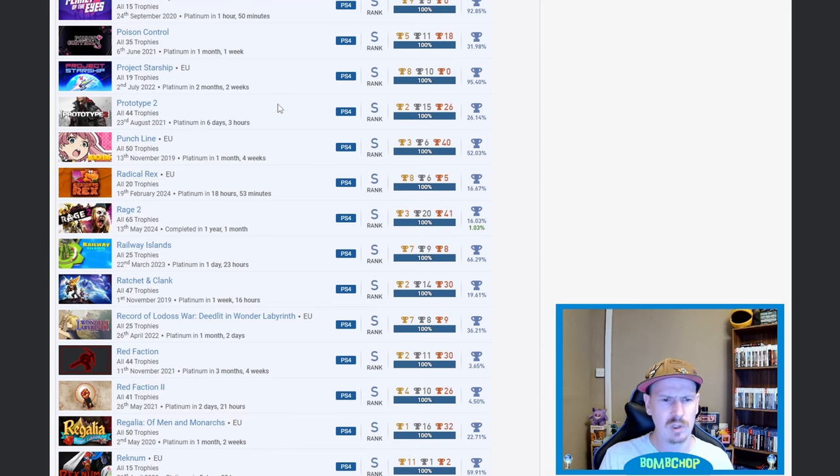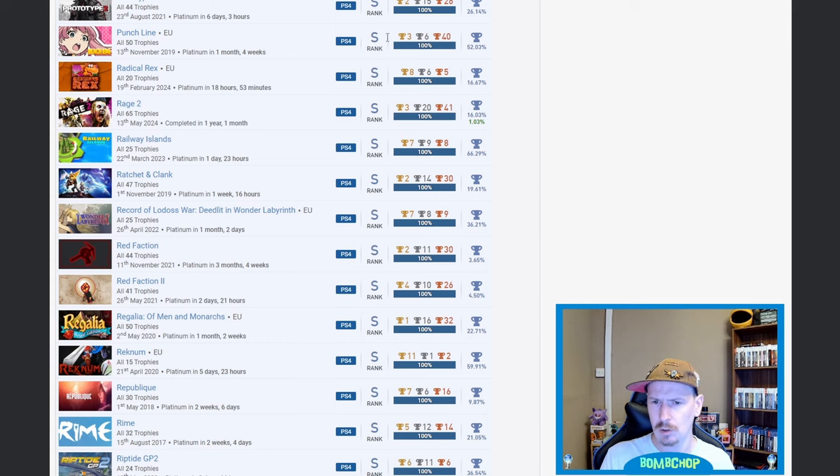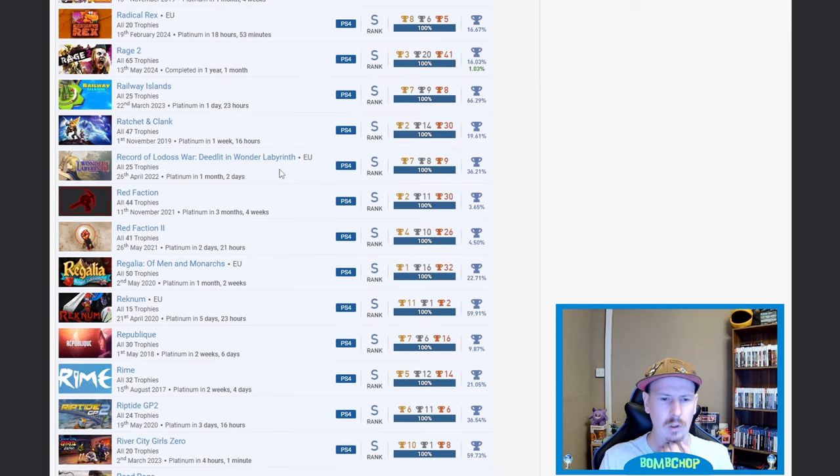Punchline — nice. I own it physically, was going to do it as my 69th platinum, quickly shot past 69 and didn't even realize. Rage 2 — very nice. Ratchet and Clank — not the original but one of the originals on PS4. Red Faction and Red Faction 2 — very nice. Both very low percentages — 3.65% and 4.5%, very nice on those.